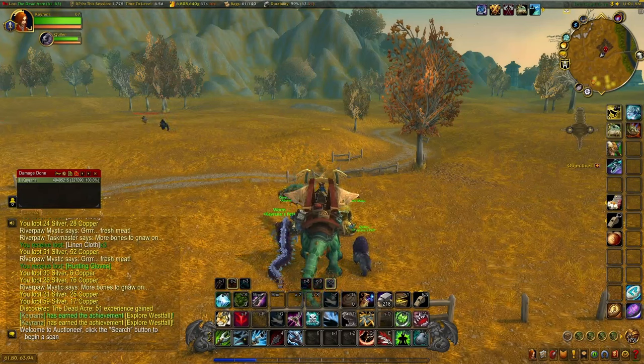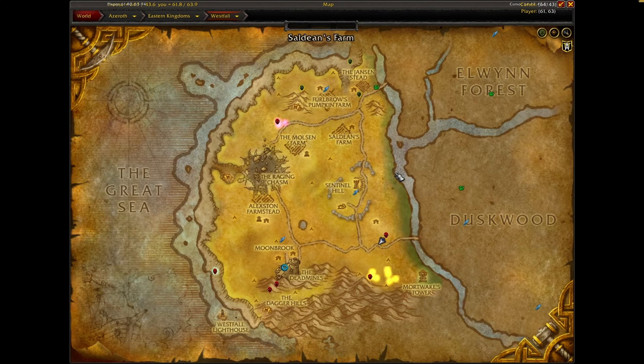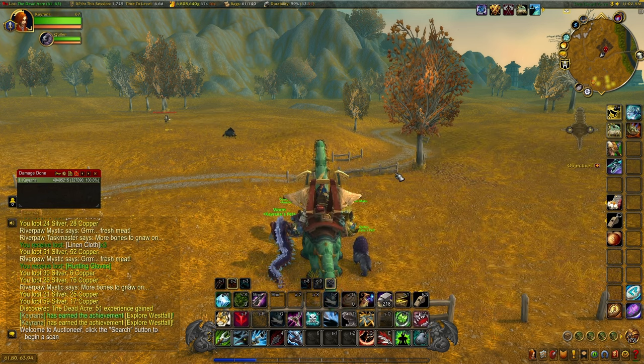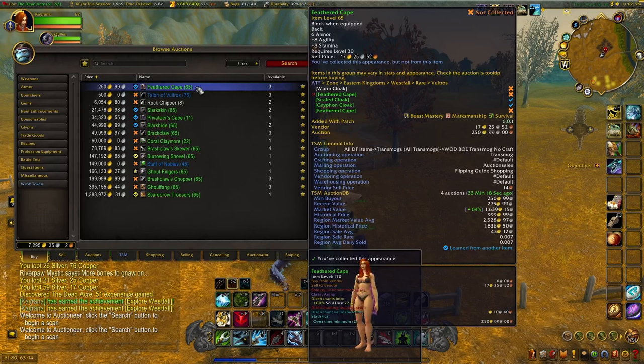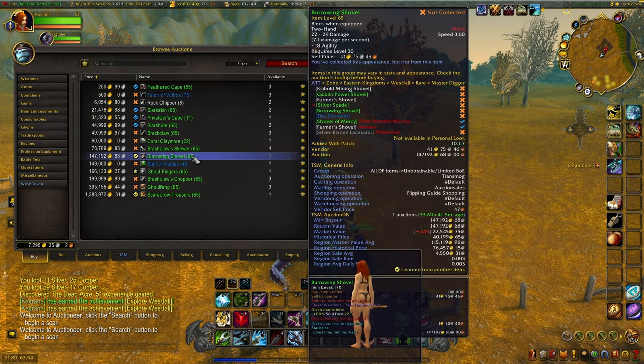Tying in with number five, at number four we have Westfall rares — pretty similar to Duskwood, with lots of unique drops. Voltross drops the Talon Voltross dagger and a Feathered Cape, which aren't that great. Master Digger at the back of the cave can drop a Rock Chipper and a Burrowing Shovel — the Burrowing Shovel is what you really want. The Murloc Slark runs along the top of Westfall and can drop the Slark Skin or Slark Hide, both male chest pieces at very high prices.